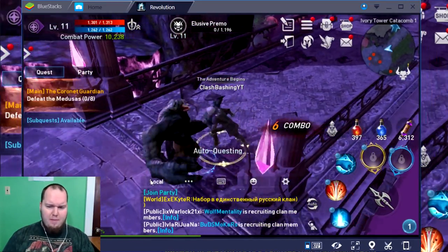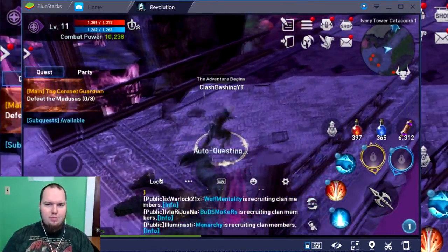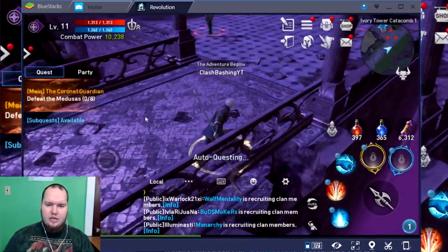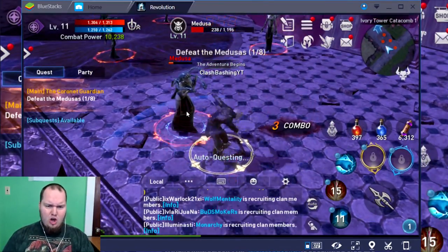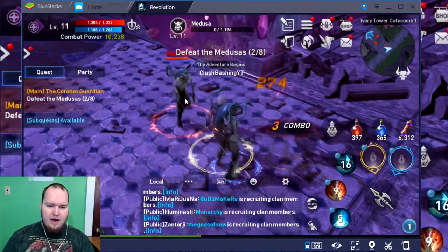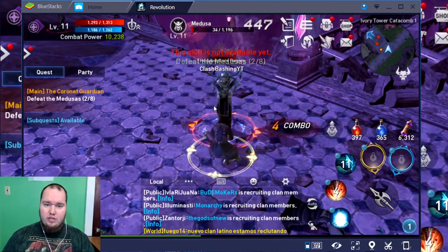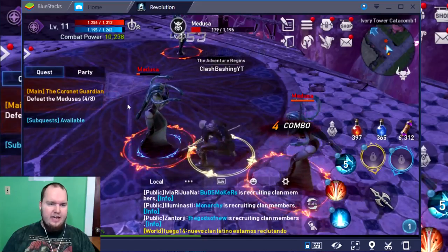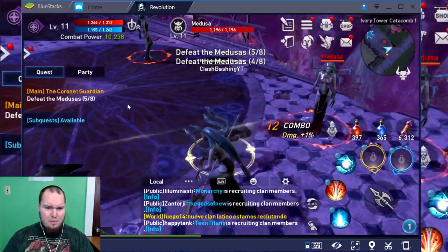These guys are coming at me — come at me bro! They don't want these problems. I've been using mouse and keyboard, but you can also just use your mouse and drag along. We gotta take eight of these Medusas out. The awesome thing is you can keybind the different parts of the screen, which is really awesome. Let's fight all these Medusas — here's another one.